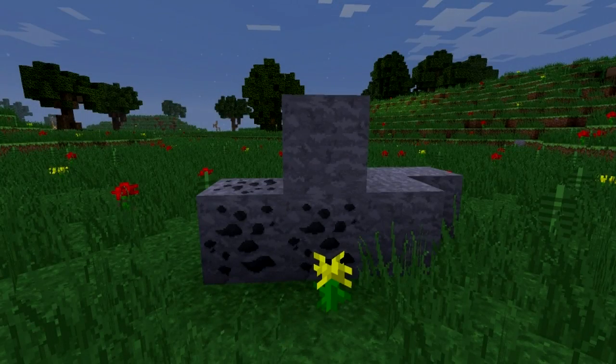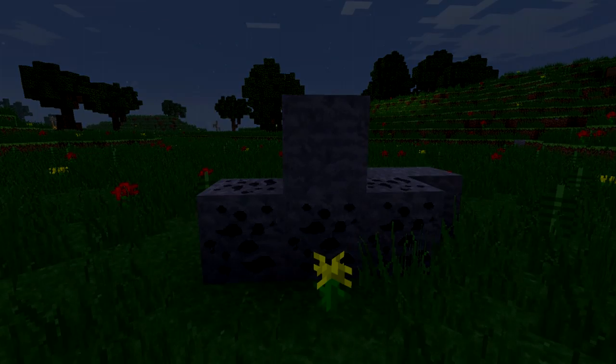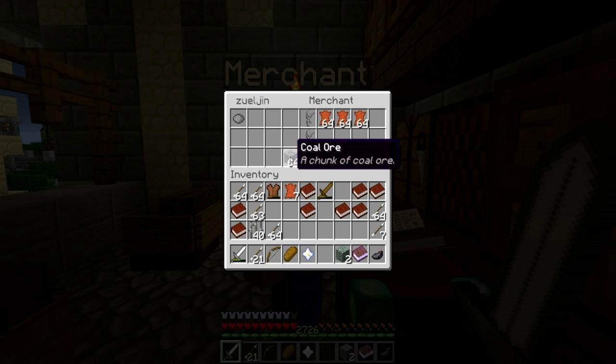Starting with emerald ore at 245 experience, iron at 520, diamond at 855, and finally gold ore at 1055. While little is known about the upper tiered ores, I have discovered that each node will regenerate itself over time. The current rate of regeneration for coal, for instance, is 120 seconds — or two minutes.